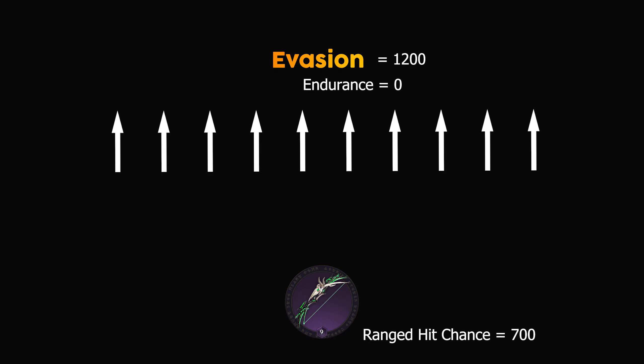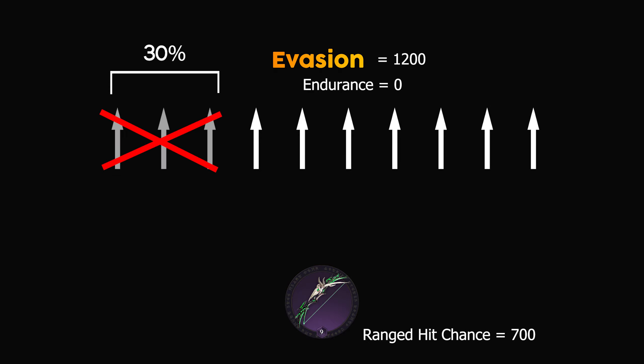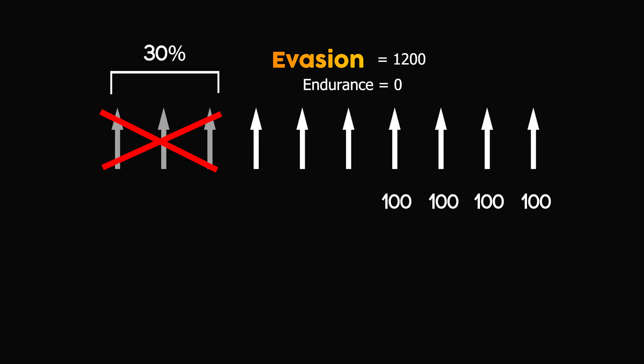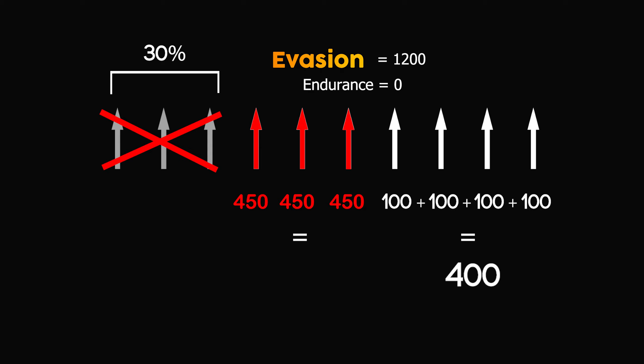The character with evasion has a 30% chance to avoid attacks entirely. Out of 10 attacks, they would only face 7. Since this character relies on evasion and has 0 endurance, there is a 50% chance that those 7 hits will be critical — you can calculate this using the Excel sheet with 0 endurance against 1200 critical hit chance. In this scenario, they might take 4 normal hits at 100 damage each for a total of 400, along with 3 hits at 450 damage for a total of 1350, resulting in a total of 1750 damage.